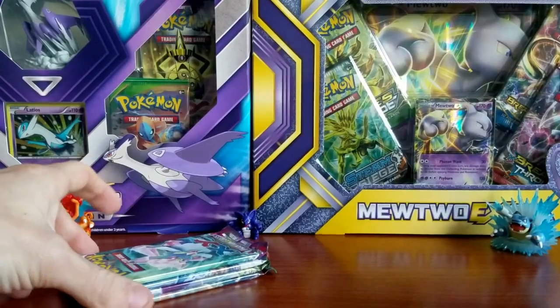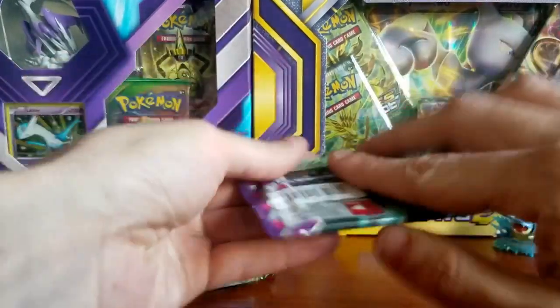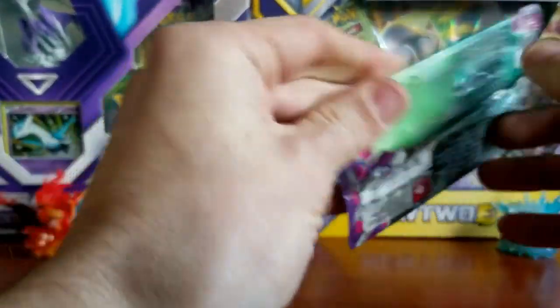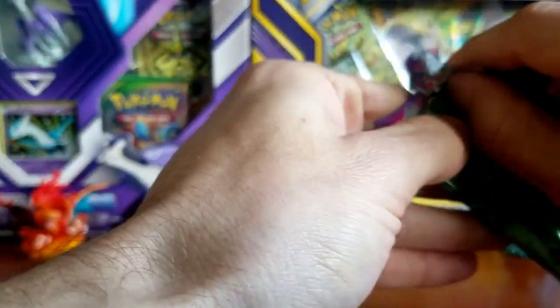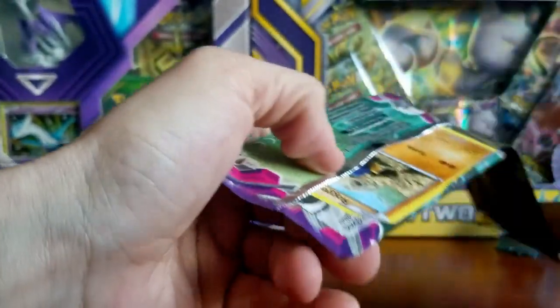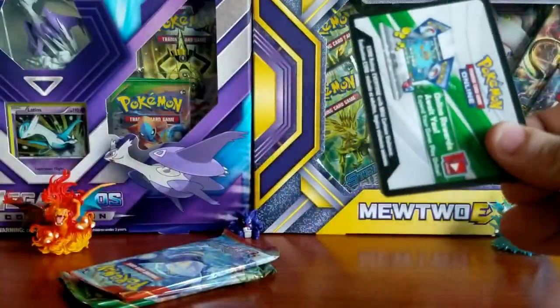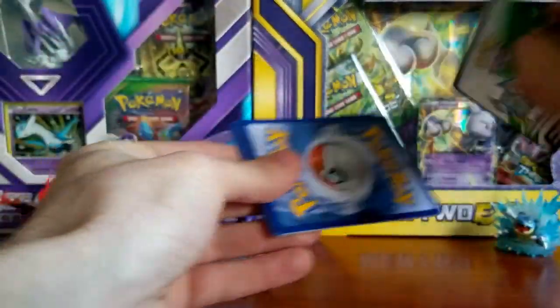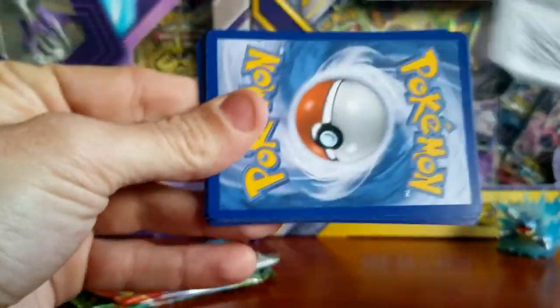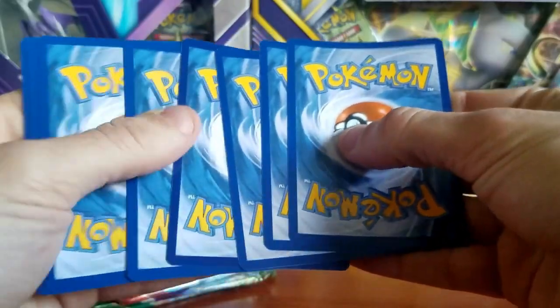I'm pretty excited to open up some Roaring Skies. We're going Shaymin hunting, ghost hunting, and fish hunting — hunting for a lot of different things. Remember, if you're enjoying this video, be sure to hit that like button and subscribe for daily Pokémon TCG openings. Also, a Phantom Forces code card for you guys. Let's get into the first pack of the day.